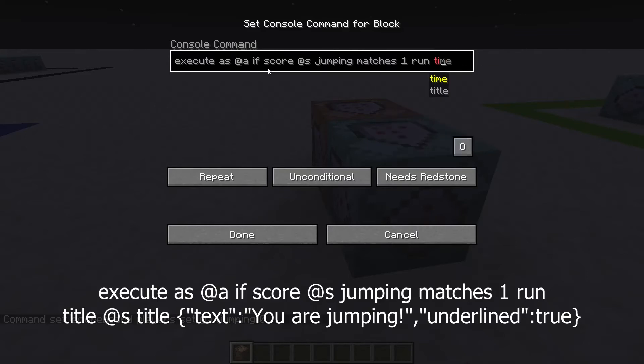So for the title command, I'll do: title @s title, with the text "you are jumping", underlined true.